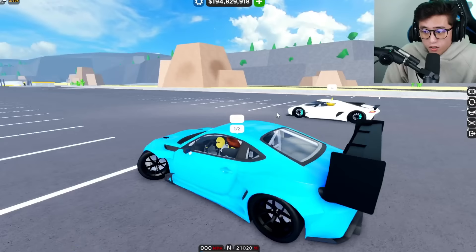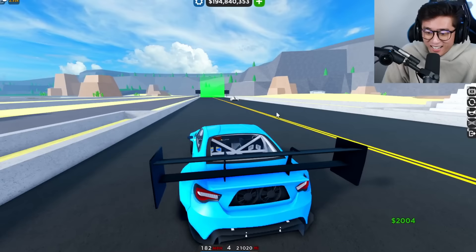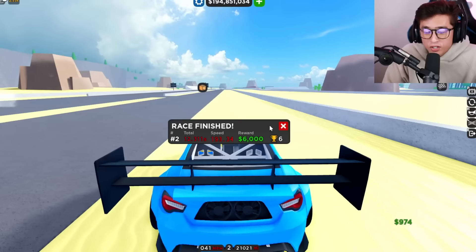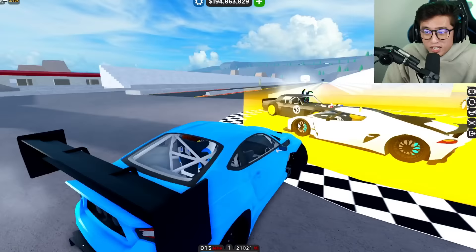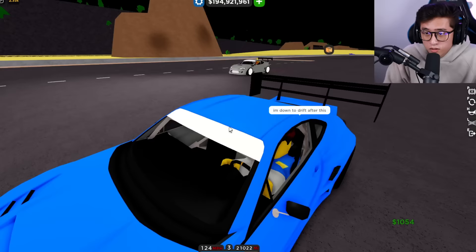Here we go, we're racing the Koenigsegg — look at that, from the start I'm already... oh, that Koenigsegg is just way too fast. That run was a little slow at 193; I usually do at least 200 miles an hour every time I pass the finish line. Look at the score though — 12.2 versus 11.2, that was a whole second off. Insane.